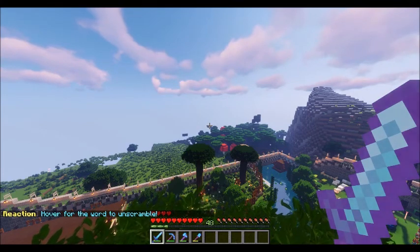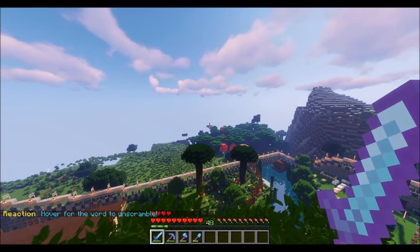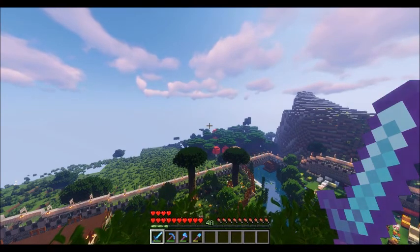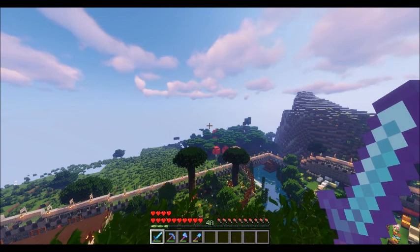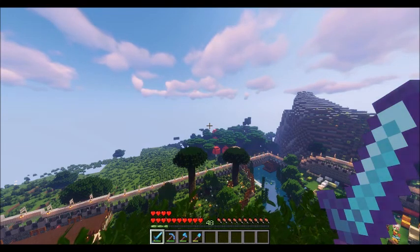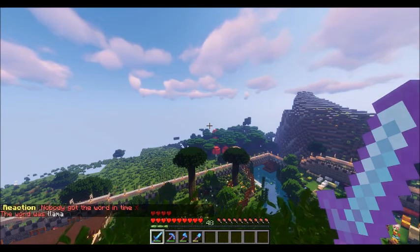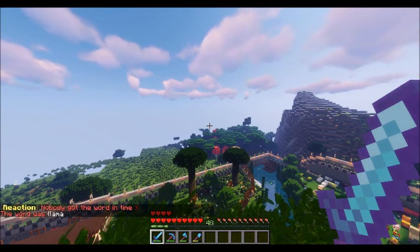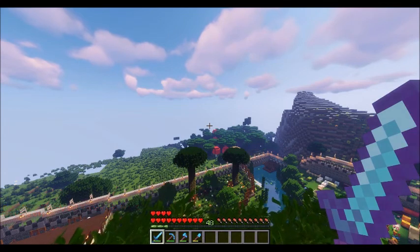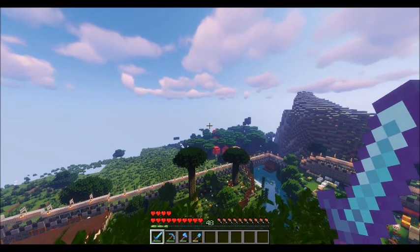Today we're going to be doing a Minecraft video. What I want to show you today is something that is not all the way complete yet, but I think it's complete enough for me to finally reveal it. What I've done is, I've always wanted certain things in a resource slash texture pack. And out of thousands of texture packs, I could never find one that just had every perfect thing that I wanted. So what I did was, I took a whole bunch of different resource packs and pulled textures out of all of them and basically replaced certain blocks with certain textures from certain packs. So I've compiled a resource pack out of about ten other resource packs.